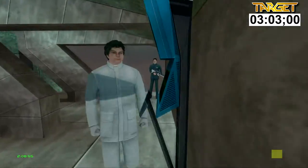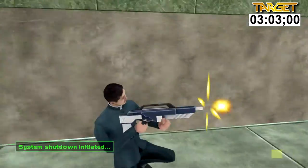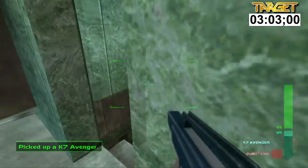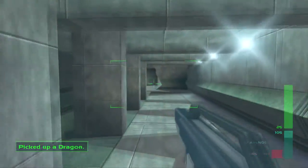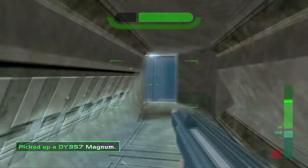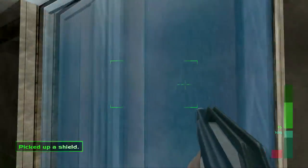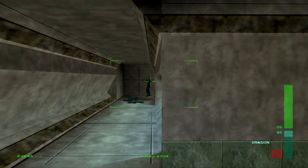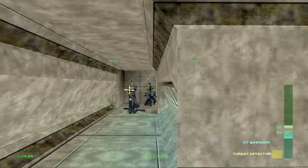Now I'm going to show you how to start the level at a different point in Air Force One, from where you press the button in the previous level. Depending on how you've finished Air Base will impact how you start the next level. In my Perfect Agent guide, I entered the top of the plane.